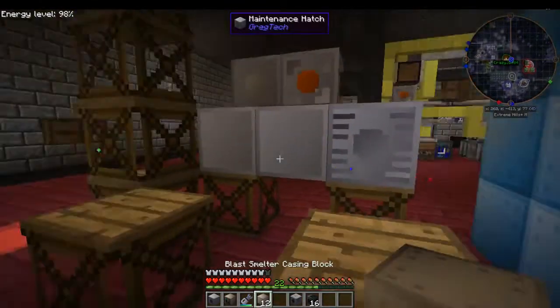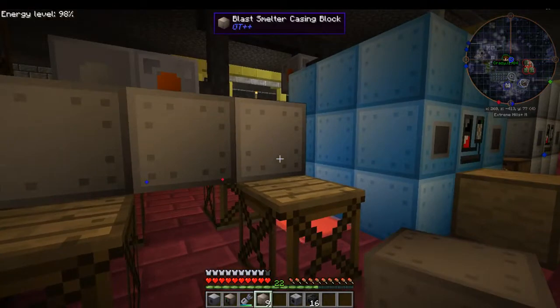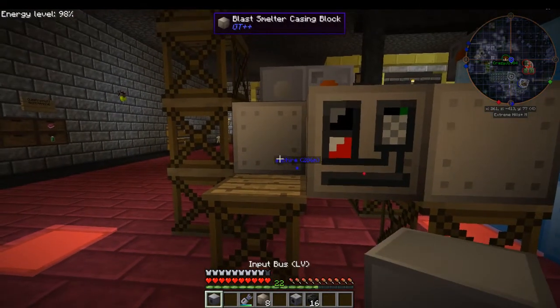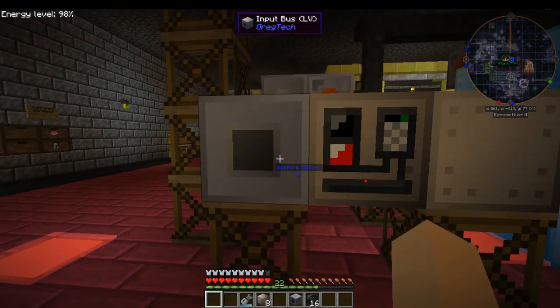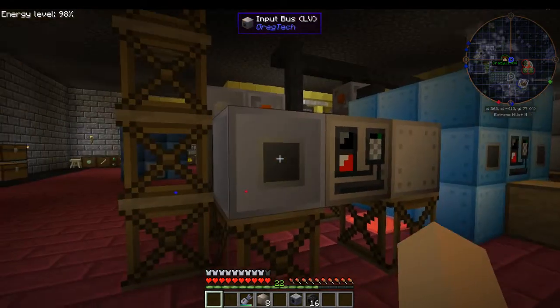Everything will come out of this as a fluid, so we have to have a solidifier for it. Put our controller in the middle bottom layer, with the input bus here on the corner of the bottom layer.